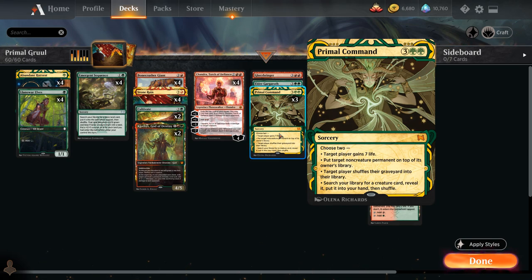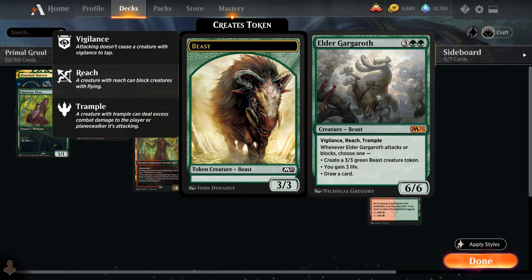We've got a nice selection of one-offs to potentially search up with Primal Command, including Elder Gargaroth — the 5-mana 6/6 beast with Vigilance, Reach, and Trample. Whenever Gargaroth attacks or blocks we can either make a 3/3 beast, gain 3 life, or draw a card.